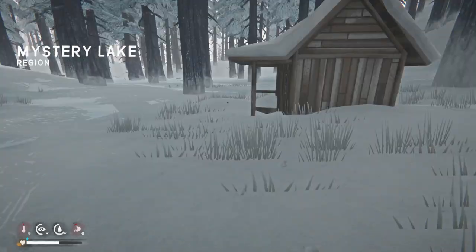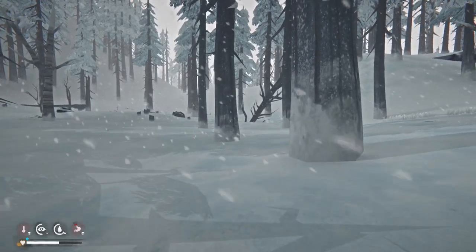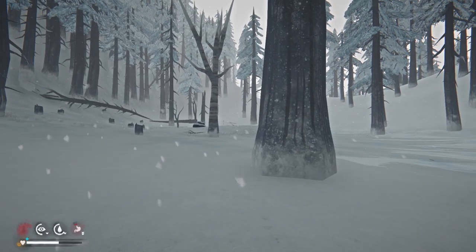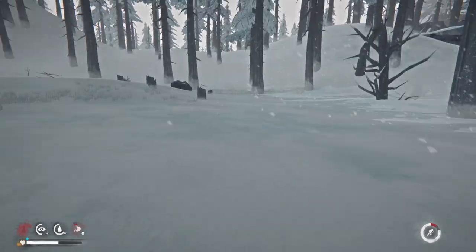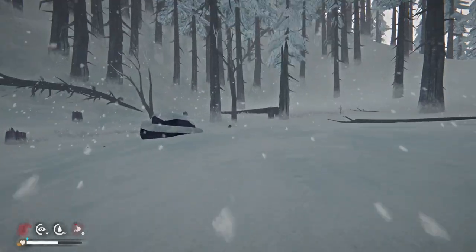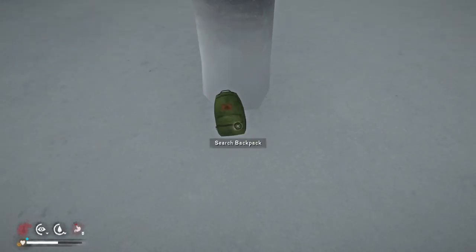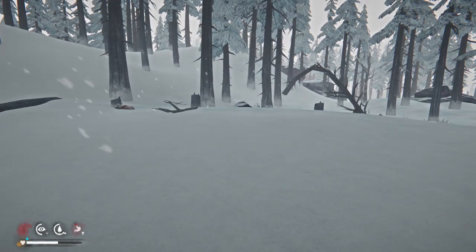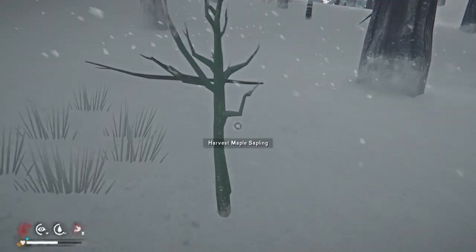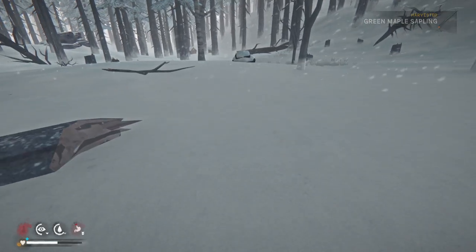I see a sapling back here - we can go grab this real quick. Hopefully that bear is not strolling up here. Oh there's a backpack too - that's a maple, I think the maple is the one you use for the bow. Nothing - a candy bar would have been nice. Oh there's a deer! And how long does this take? Oh that's not very long - cool.